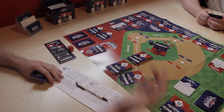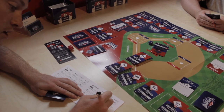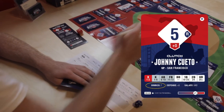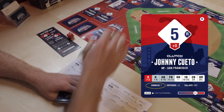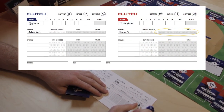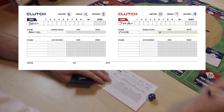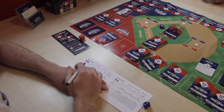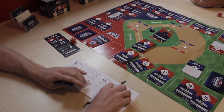Every four runs Cueto gives up, he loses an innings pitched. Looking at Cueto's chart, his innings pitched is seven — he can go seven innings before tiring. For every four walks he gives up — those are two separate categories — he will lose an inning and become tired. When tired, he loses one command per inning tired and the opponent rolls with the power die every time on the swing. It's not suggested to pitch a guy while tired.